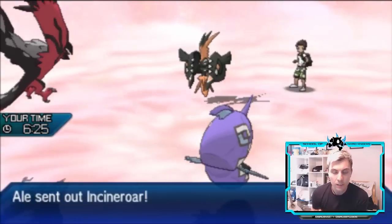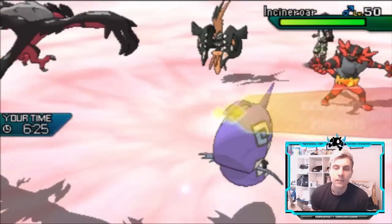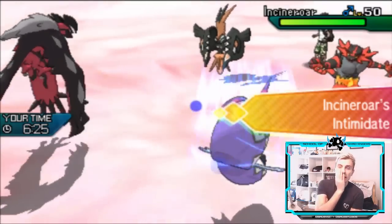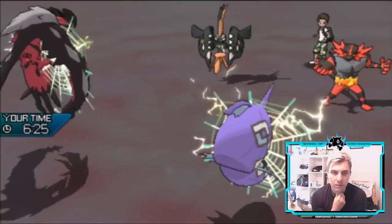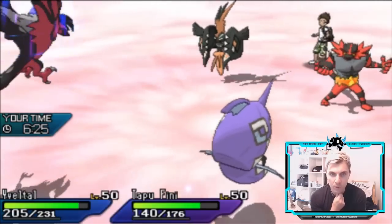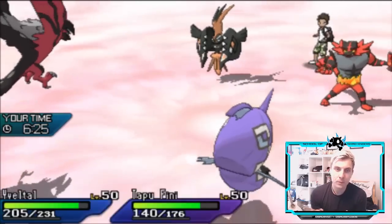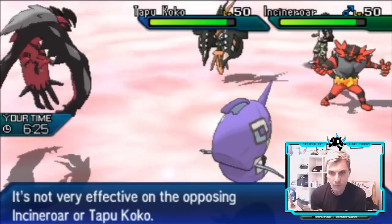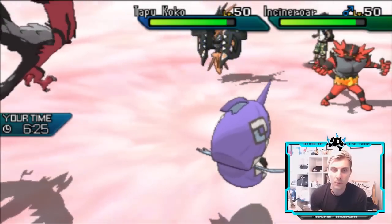Yveltal is switching out — Incineroar hitting the field. If this Tapu Koko goes for the Z-move — just an Electroweb, so not bad. Could have been a lot worse. It's more of a support Tapu Koko, indicated by the Electroweb. We get the Snarl, which is more useful on Tapu Koko than anything else.